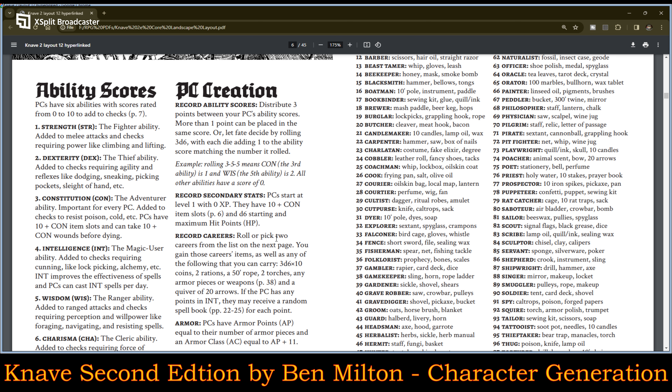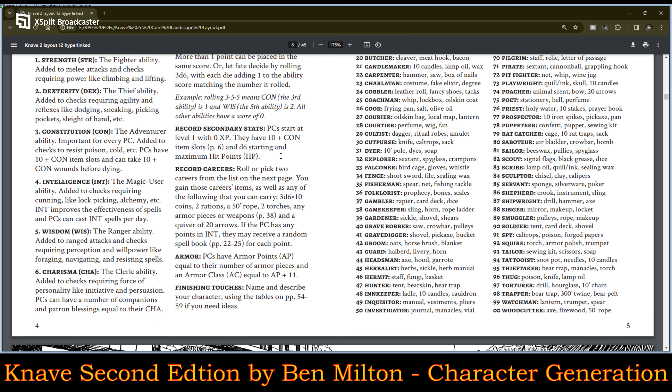Recording secondary stats: PCs start at level 1 with 0 XP. They have 10 plus con item slots and a d6 starting at maximum hit points — you can roll that d6 or just say they start off with 6 hit points. Record careers: roll or pick two careers from the list. You gain those careers' items, as well as up to 3d6 times 10 coins, 2 rations, a 50-foot rope, 2 torches, any armor piece or weapon, and a quiver of 20 arrows. If the PC has any points in intelligence, they may receive a random spell book — see pages 22 to 25 for each point.